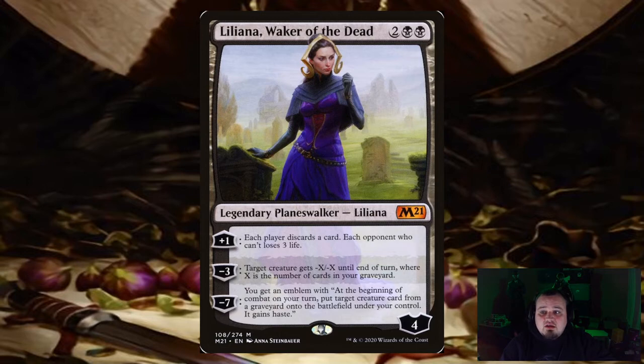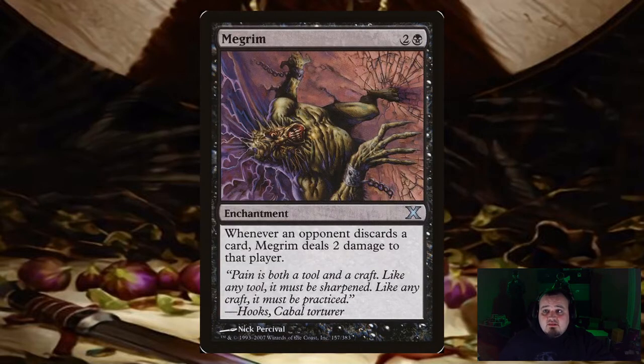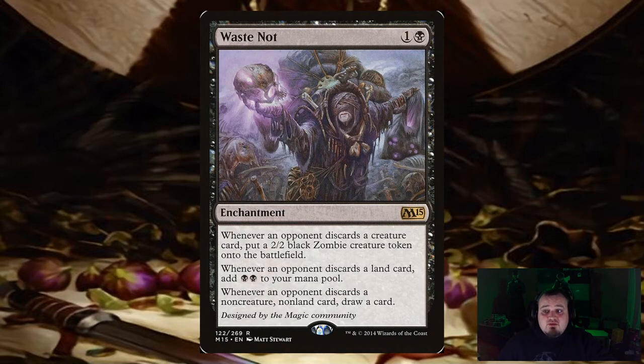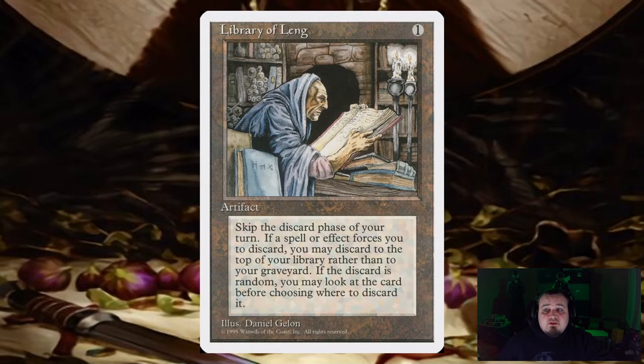Liliana, Waker of the Dead — her plus 1 is each player discards a card, and each opponent who can't loses 3 life. It also has a removal ability in the minus 3, where target creature gets minus X / minus X until end of turn, getting around indestructible. Now for payoffs: Megrim — whenever an opponent discards a card, it deals 2 damage to that player. Waste Not — whenever an opponent discards a creature card, you get a 2/2 black zombie token; discard a land, you get 2 black mana; discard a non-creature non-land card, you draw a card. Liliana's Caress — whenever an opponent discards a card, that player loses 2 life. And Library of Leng — you skip your discard phase, but if a spell or effect forces you to discard, you may put the card on top of your library instead of the graveyard, protecting you from discarding.